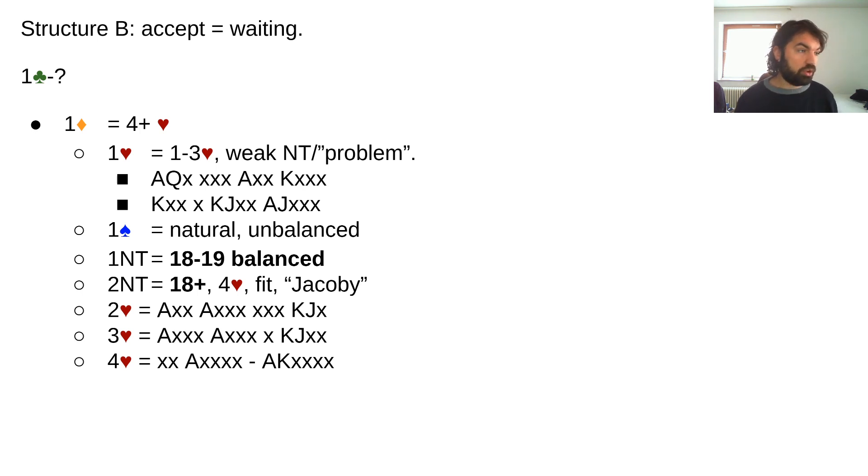Two hearts would be a normal raise, three hearts a standard three-heart raise based on distribution and not high card points, and four hearts again based on distribution rather than high card points. For example, a six-five hand — you don't want to not be in game, so you tell your partner you don't have many high card points but you're pretty sure you belong in game.